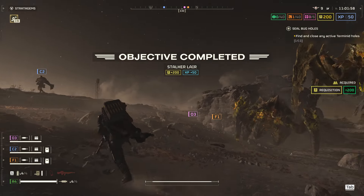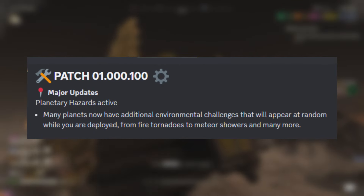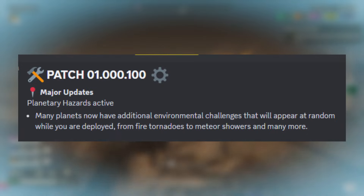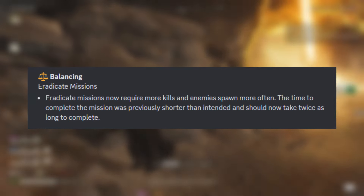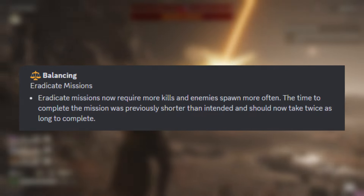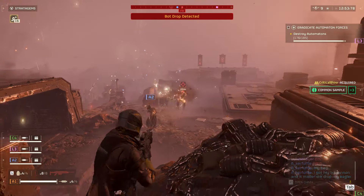Jumping over into the patch notes, the first major update is to planet mechanics. Planetary hazards are now active — many planets have additional environmental challenges that appear at random while deployed, from fire tornadoes to meteor showers and many more, potentially including acid rain as discussed in a previous video. There was also a significant nerf to the AFK farm and green sample farm via eradicate missions, which now require more kills and enemy spawns more often. The time to complete was previously shorter than intended and should now take twice as long — likely around 4-6 minutes instead of 2-3 — which is quite the nerf to the XP farm, though it should still be good for green sample farming.